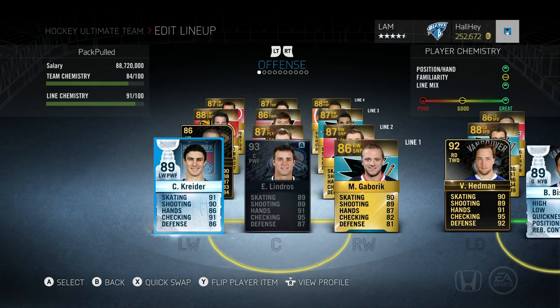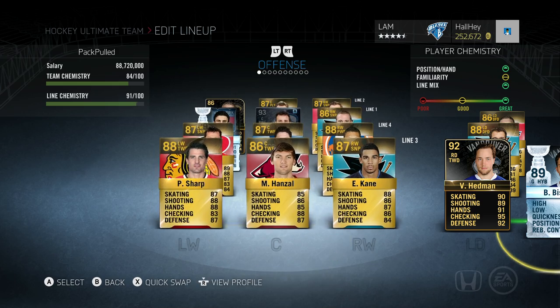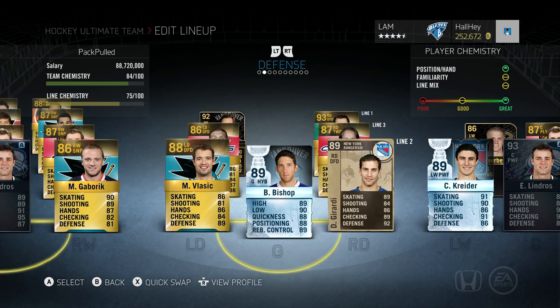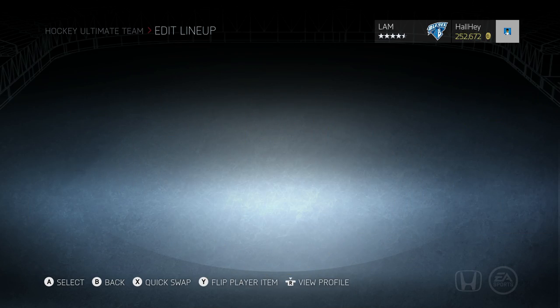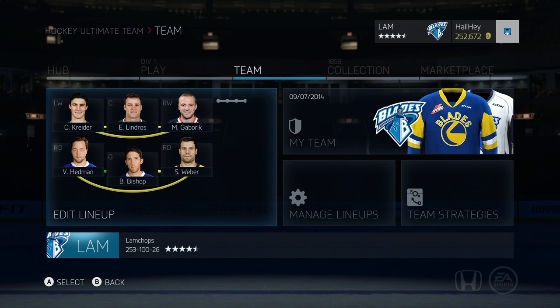Hey, what is up guys, welcome back to another video. Today we're bringing the ultimate pack pull team, episode number five. We're going to be opening some 125k special packs that include 24 players in them. This is how the team looks right before we start: Kreider, Lindros, Gabrick, Ryan, Turris, Silverberg. Most of these guys you've already seen before. The defense also looks very sick, and honestly this pack-pull team is looking better than my hot roulette team so far.